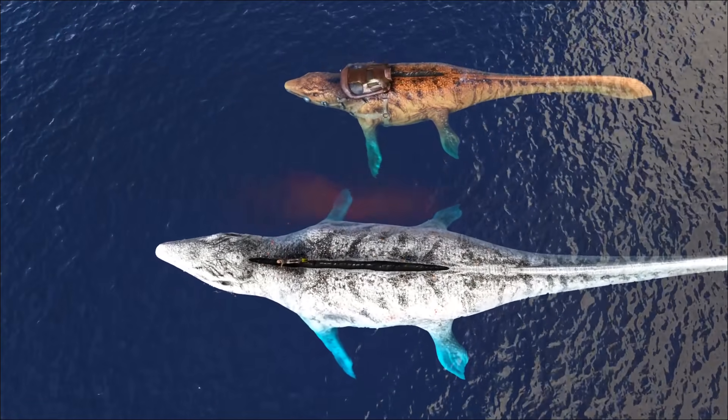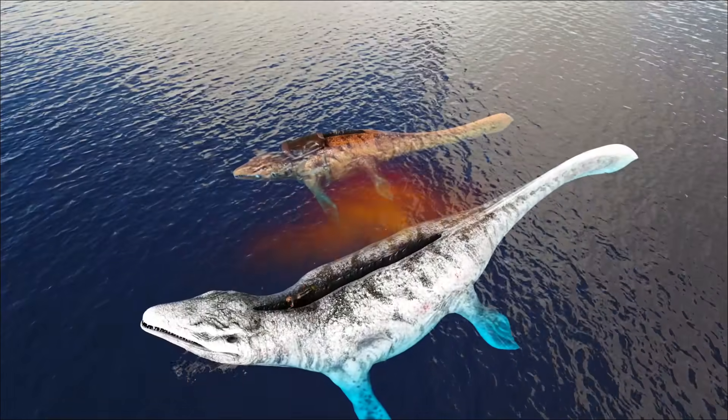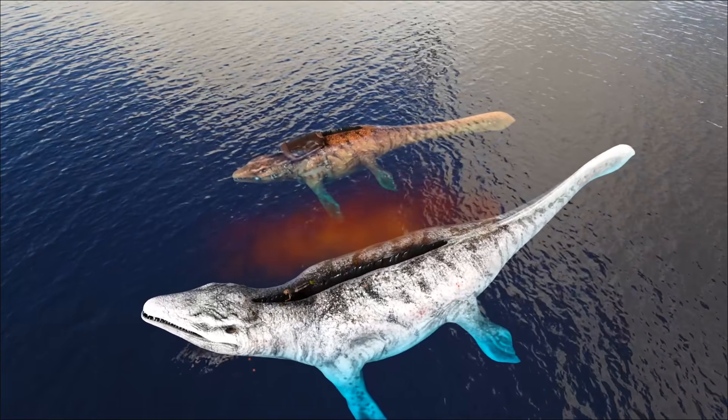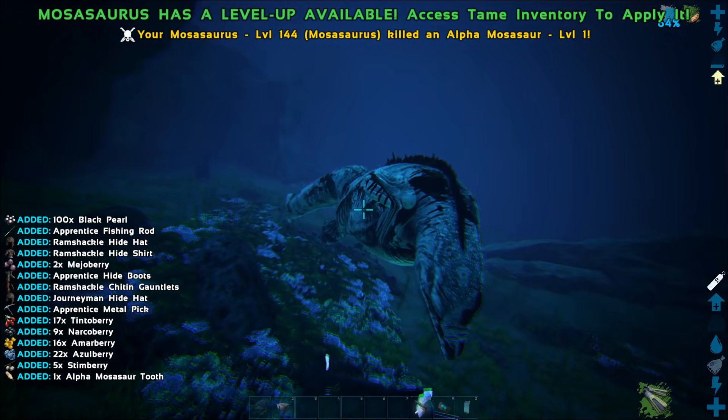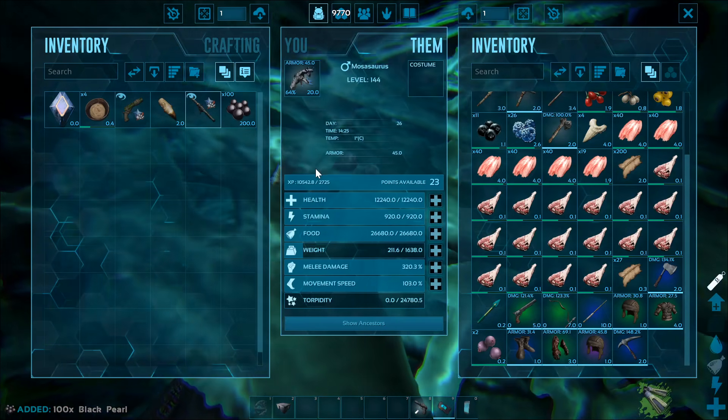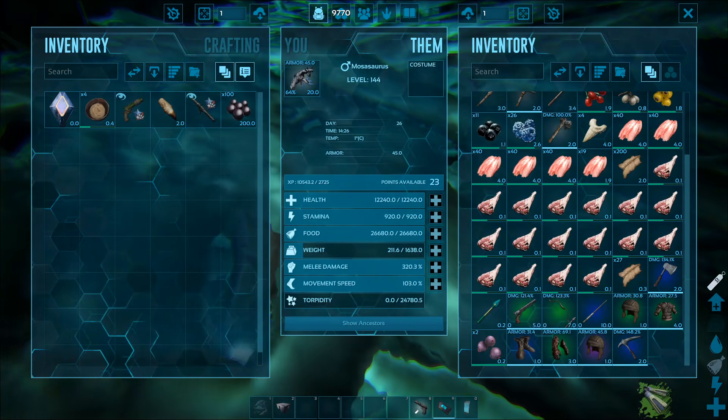There's an alpha variant of the mosasaurus, which is larger and more aggressive with double the base damage and 15 times the base health. On death, the alpha mosasaurus drops the alpha mosasaur tooth, black pearls, and a fireworks rocket launcher skin.